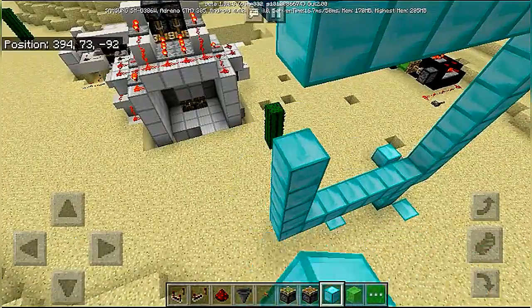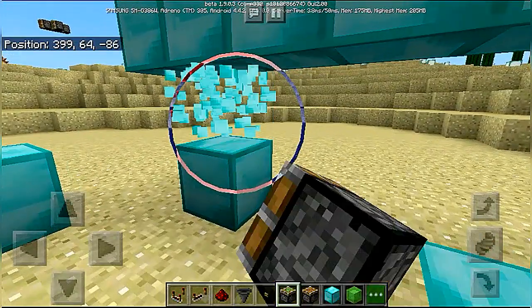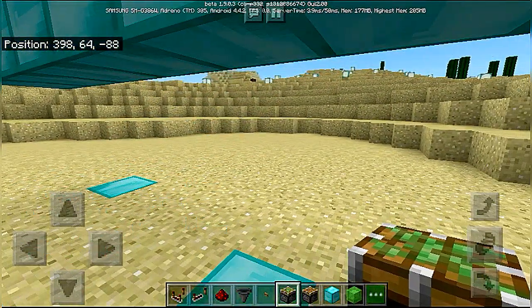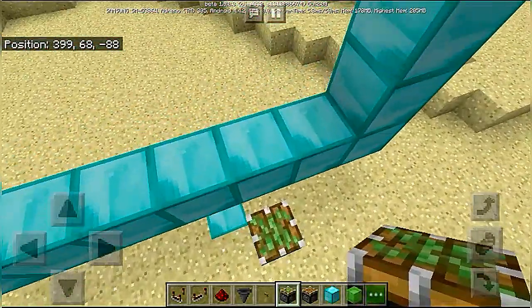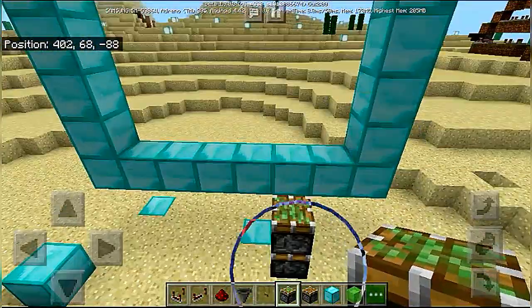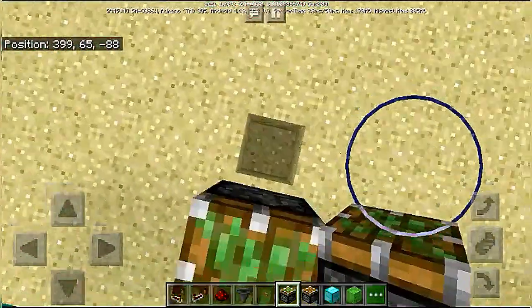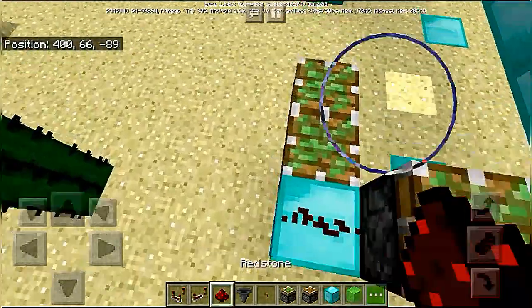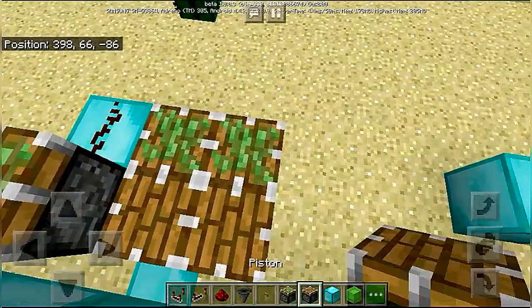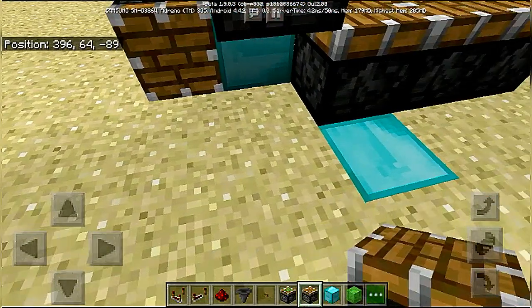Place two repeaters in this corner. Now let's first place the pistons which are going to be used as the piston extenders — one over here, beside it but one block behind. Place a block over here with redstone dust on top, with three normal pistons in front.